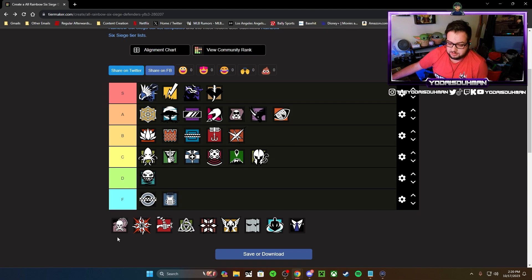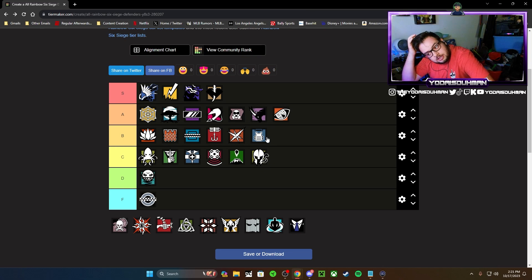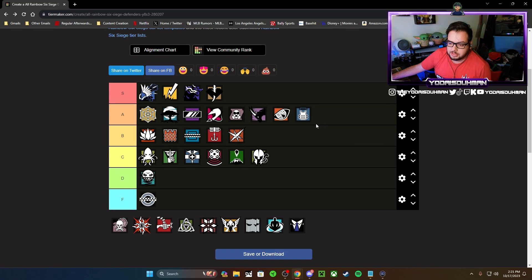Rook — back in the day I would have put him in F tier, but he's a far better operator now. I'm putting Rook as A tier. I'd personally say he's S tier for me but competitively I'd say B. The reason I bumped him to A is the self-res with his armor pack — that's a new feature with Rook. You can self-revive, and you can give the pack to any operator. Great weapons too. That self-res is very good, so I'm going A tier — he probably deserves B but the self-res pushes him up.